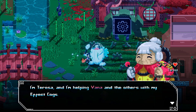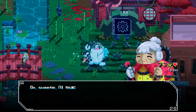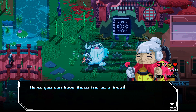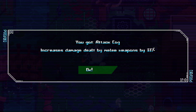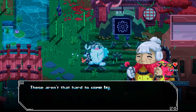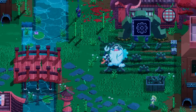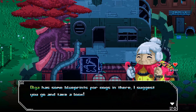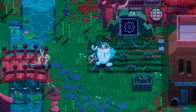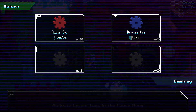Teresa introduces herself: 'I'm Teresa, and I'm helping Vano and the others with my effect cogs. Cogs can give you temporary buffs.' She gives us an attack cog — increases damage dealt by melee weapons by 33% — and a defense cog, which protects the user from taking damage. These aren't that hard to come by, so just use them. You can also craft them — Olga has some blueprints for cogs.